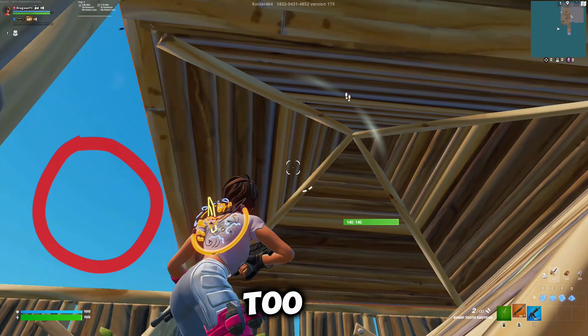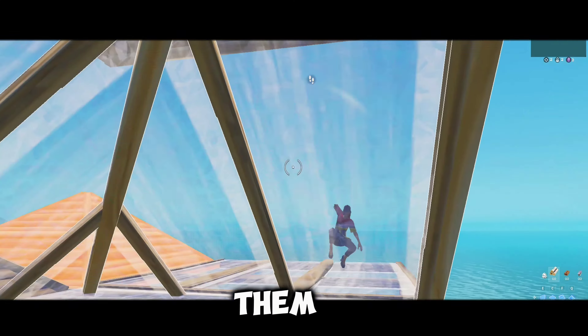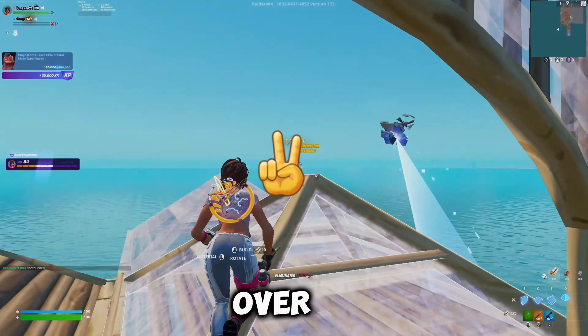If they try to force too much of the left-hand peek, always push the right side of them and you'll get a better angle on them. Quick double reset and the game's over. Hope this helps.